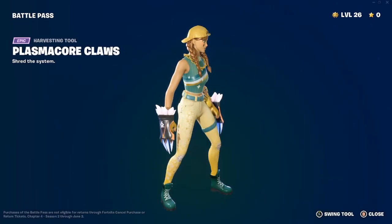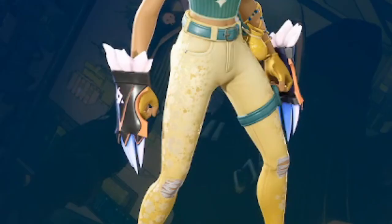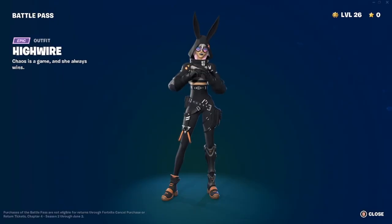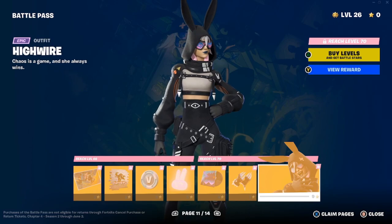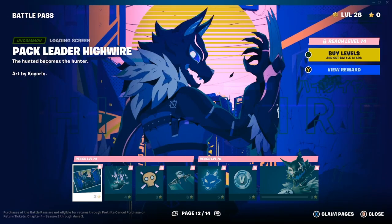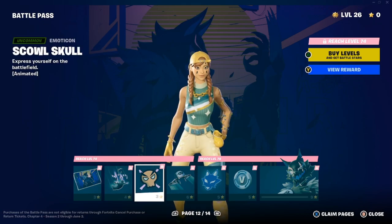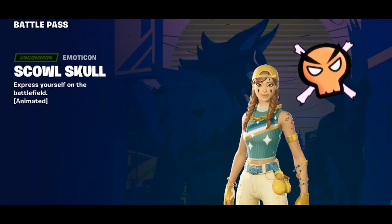I'm a little disappointed there's no pickaxe for her — anyway, we have the Plasma Core Claws. Swinging the tool — 'shred the system.' That is what they look like on my character. High Wire — 'chaos is a game and she always wins.' She has extra styles — hood on and off, glasses on and off. Also the Pack Leader High Wire style. High Wire Sky Mark contrail — 'every drop is a branded opportunity' — I don't like the contrail though.